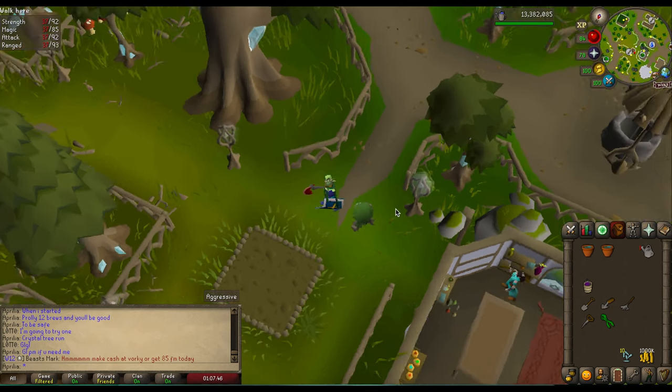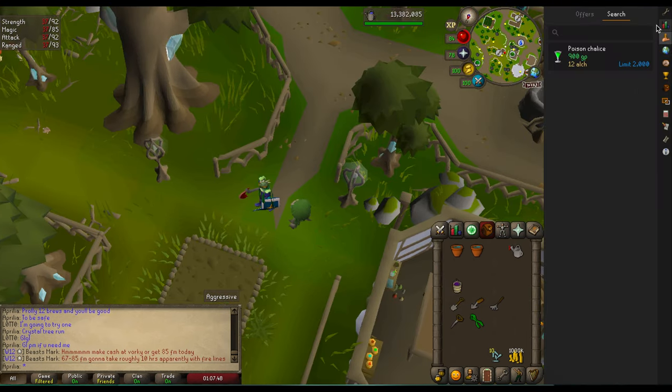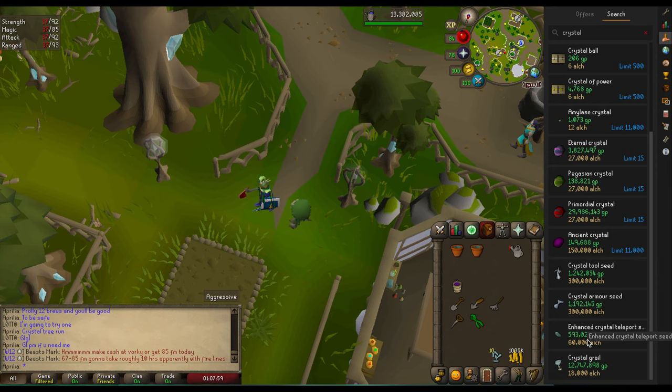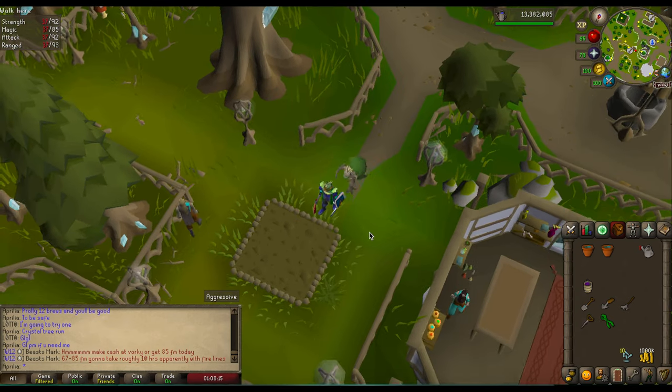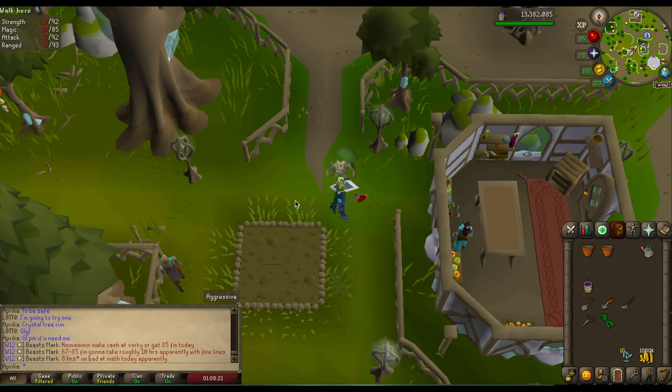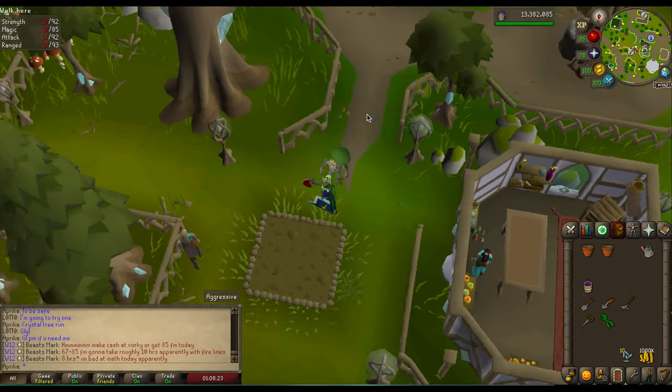I think the crystal armor seeds — let me pull it up now just to check. The crystal weapon seed is only 22k right now, so that's a pretty good deal. I know it'll take pretty much any crystal seed. Anyway, it's something worth looking into if you're trying to up your shard count, because they're not hard to obtain — they just take so long to obtain.